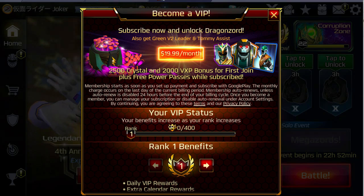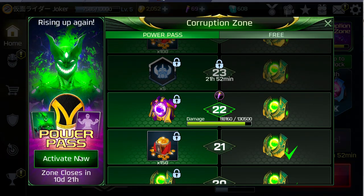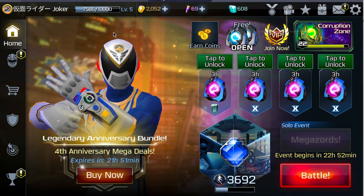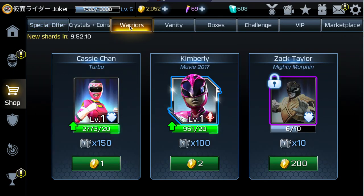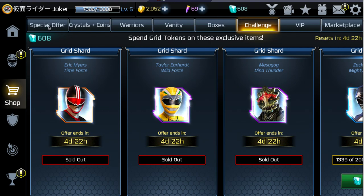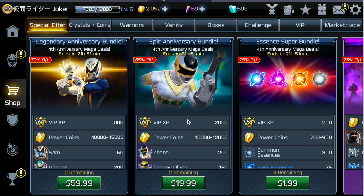Then go to the VIP section and spam this 420 times. Then go to the Power Pass and click it 21 times. Once you do all these combos — you can rewind the video to follow these steps — you can get free crystals, everything you want: unlimited VIP, unlimited Power Pass.